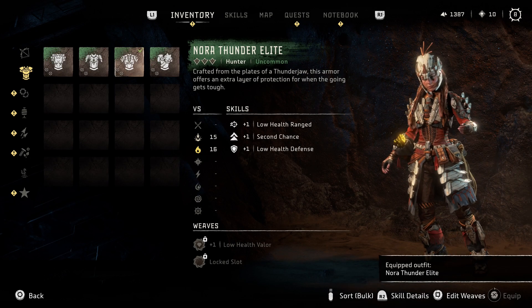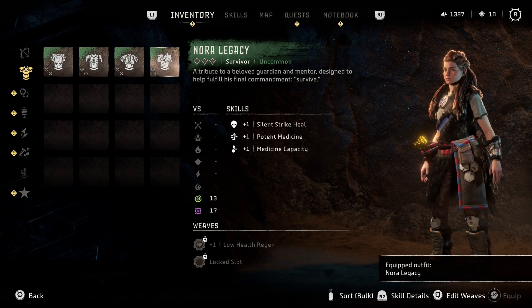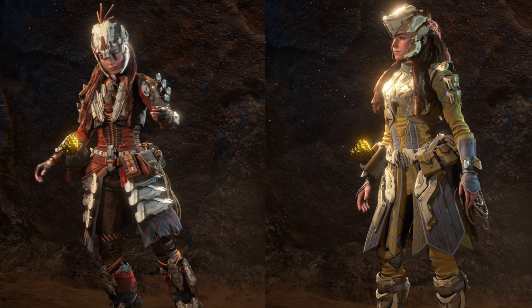And then the outfits you get — which are the Nora Thunder Elite and the Karja Behemoth Elite, which both come with the more expensive editions — and then the Nora Legacy Outfit, which you get for pre-ordering, are all okay, especially starting out early in the game, but I just thought the two Elite outfits looked pretty awesome.